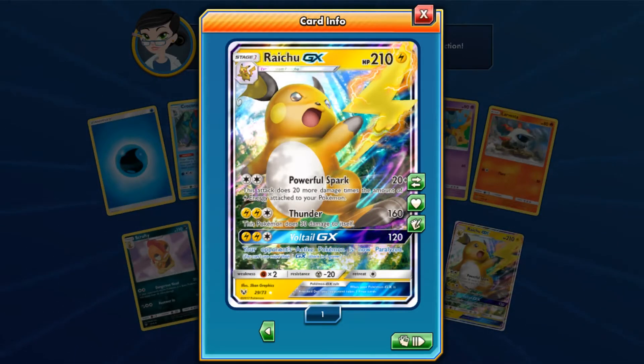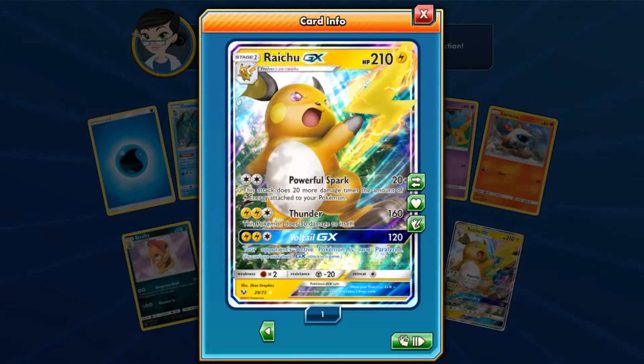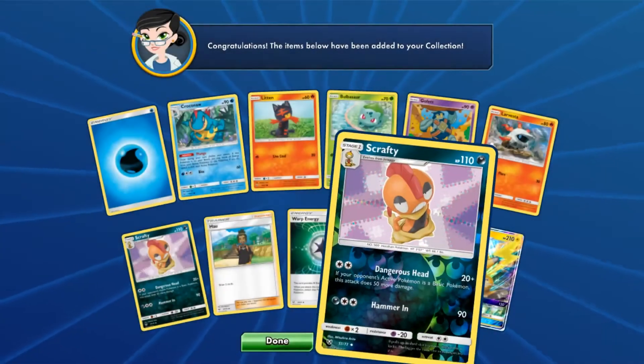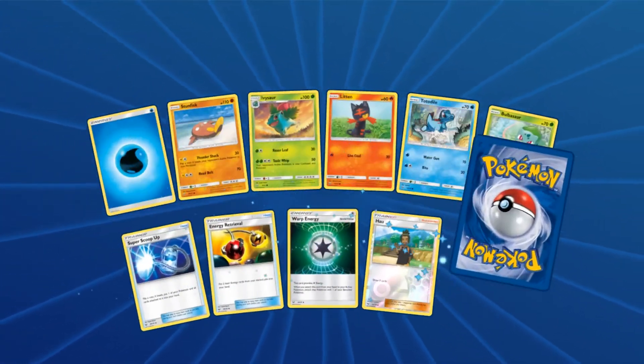It says this attack does 20 more damage times the amount of electric energy attached to your Pokemon. So basically, it's an electric mouse version of Tapu Lele. What else are we going to get?